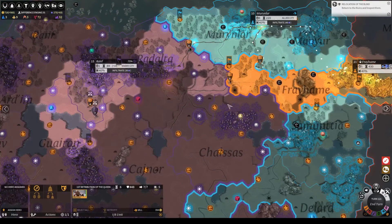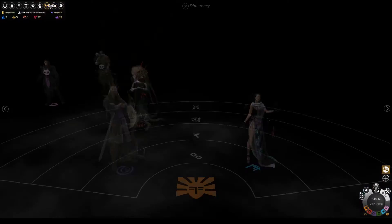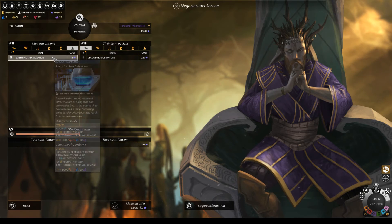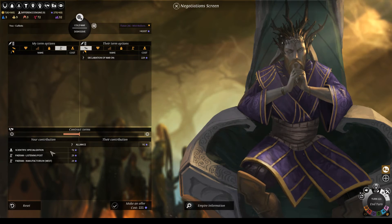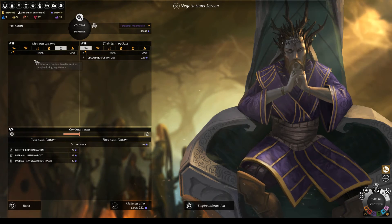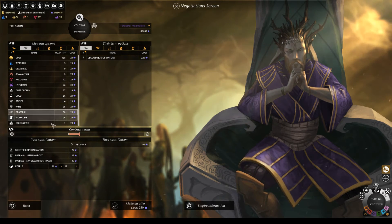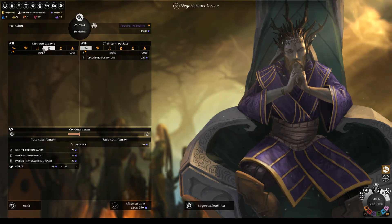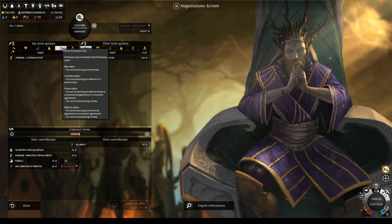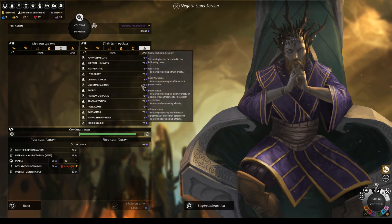Can we negotiate him back to peace? What if I give you... I really want to give him my listening posts. But at this point, nothing is more important than us getting peace, because we have to make it across this territory. Wow, he doesn't like any of the stuff I have. That'll do it — I have to give him the fortresses anyway. Nothing else gets us close. Well, we'll declare war on Red. Sure, whatever. I'm down with that.